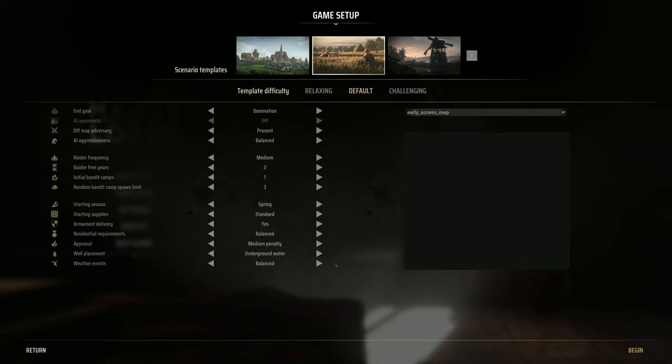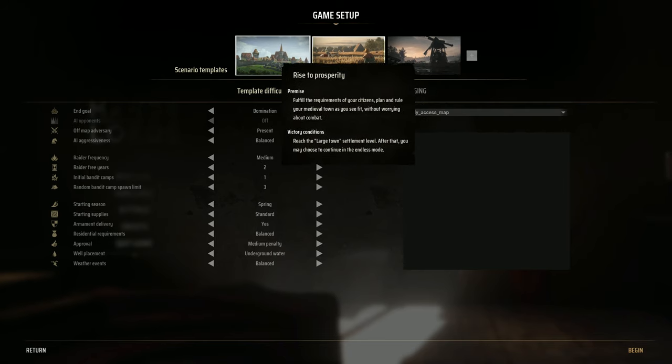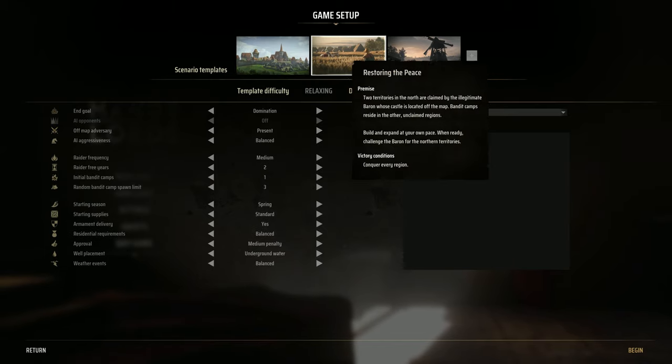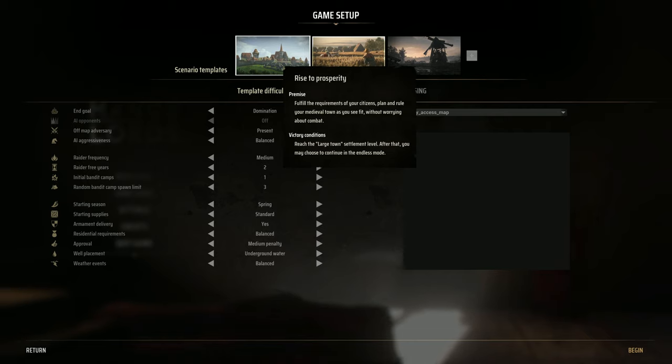Game setup. Scenario templates. Should I just start from one side and work my way across? Rise to Prosperity — premise: fulfill the requirements of your citizens. Plan and rule your medieval town as you see fit without worrying about combat. That seems like a nice way to introduce myself to the game, but if these scenarios are quite time-consuming, I would then miss out on combat. Victory conditions: reach a large town settlement level. After that, you may choose to continue in endless mode.